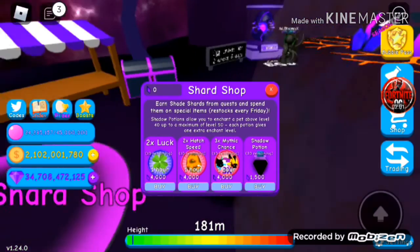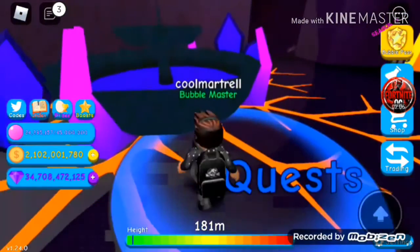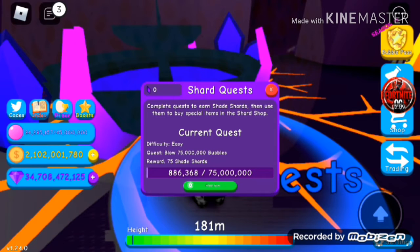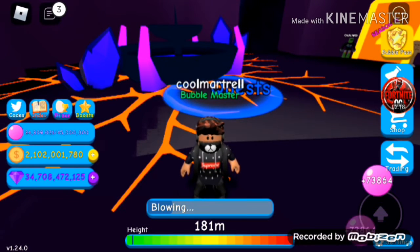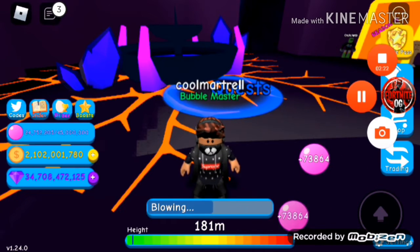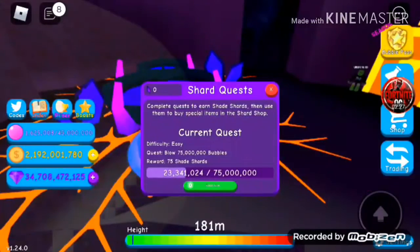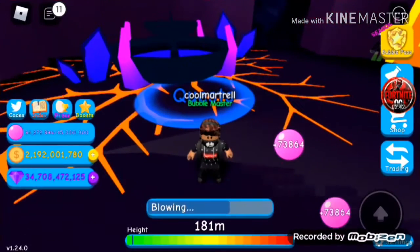There's a shard shop - that's actually cool. I wonder what the shadow potion does. Let's go to the quest first. This is the easy quest right here, so I gotta - this is gonna be easy because I easily get bubbles. I'm just gonna stay right here and keep blowing bubbles and then wait until I'm done with this mission. I am super close to finishing this.